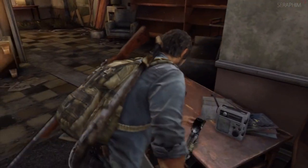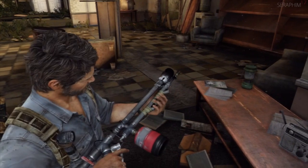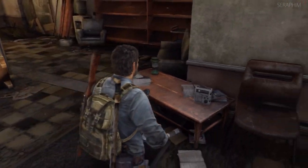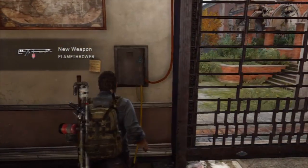Here is the flamethrower, and this is the end of this first sequence, so it should be cross-fading shortly into the next one, which is just stealthing through some bedrooms dodging some infected. Another very simple section.